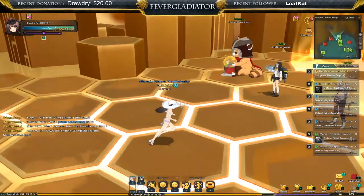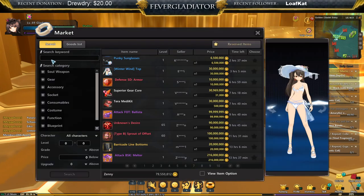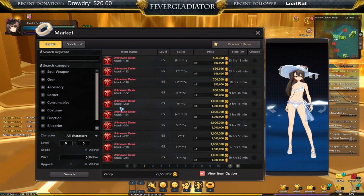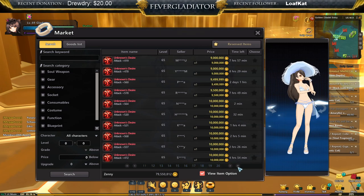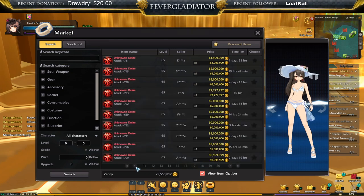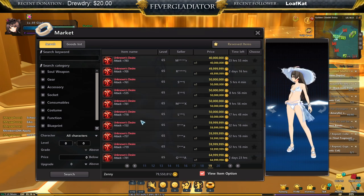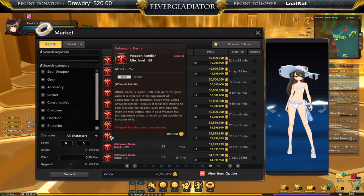The current and future meta is two level nine soul stones of the same color, plus attack damage drives. The current attack damage drives are called Unknown Desire, which drop from Hidden Hideout and have an attack roll from 100 to 800. An 800 roll is amazing; a 100 roll feels bad. I recommend not buying 800 drives since they go for 120 to 140 mil. Instead, buy in the 700 to 780 range — or 780 to 795 if you have more funds — since they give you flat attack and you want that as high as possible.